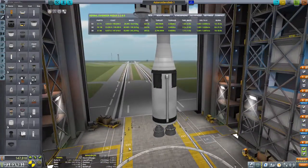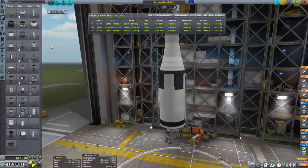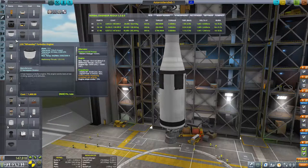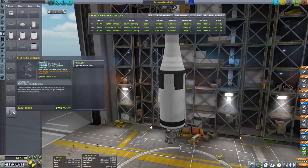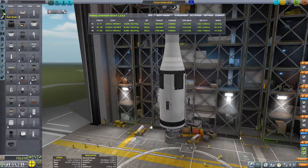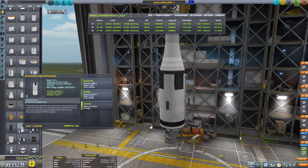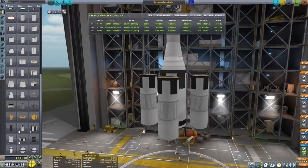Boom! Jetzt können wir nämlich ganz normal unsere Seitenbooster ranbauen. Und dann mit einem Asparagus Staging den ganzen Zirkus nach oben schießen. Pass mal auf. Asparagus Staging. Vier – mein Freund Rockomax. Wo bist du? Da. Vier Stück.